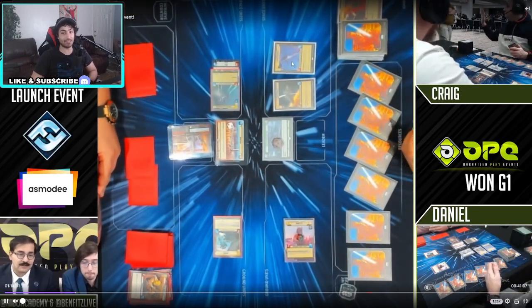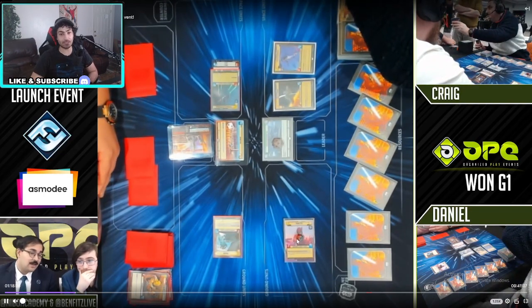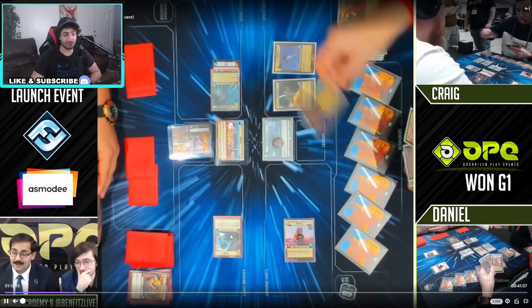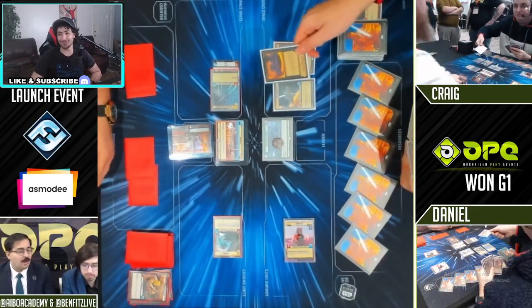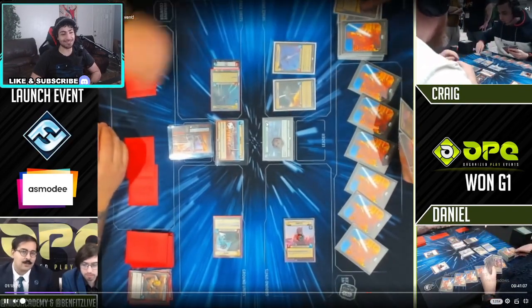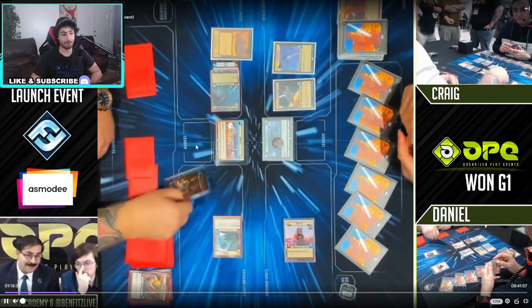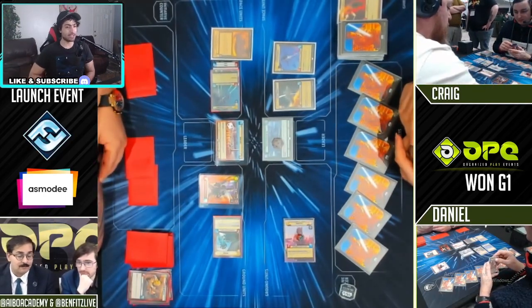Oh my god, Boba Fett got rid of two boards and then he can go for the Fett later — he doesn't need to drop the Fett. I'm surprised Greeko did not just take out the Boba Fett to keep his other unit alive. But now Greeko has added 12 damage onto this ECL — it's an absolutely insane number. I'm scared for the Boba Fett. I actually think Boba Fett might lose this game. IG-88 has not come out yet. There it is — IG-88 is out.